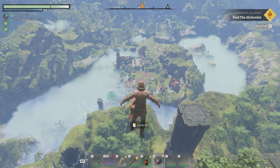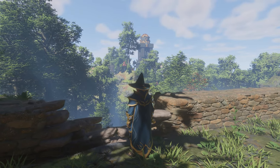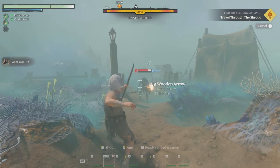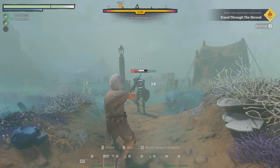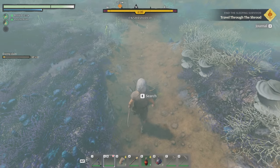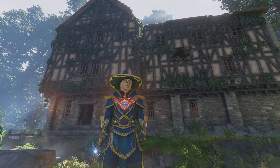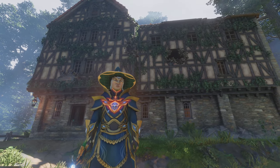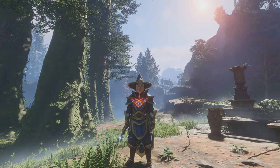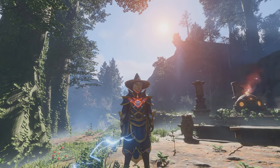Starting off with the art style, Enshrouded just looks nice. It's easy on the eyes and manages to decently split the difference between stylized and realistic. What I mean by that is how the overall way the characters, enemies, and objects are modeled errs closer on being something realistic. Meanwhile, the way that things are textured or colored is much more clean, and done in such a way that comes off in a slightly cartoonish fashion. Put both of these things inside of a quality lighting system and you get something that really manages to pop.